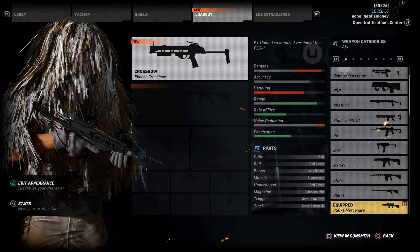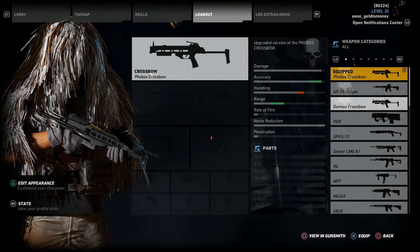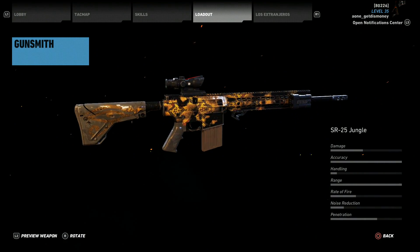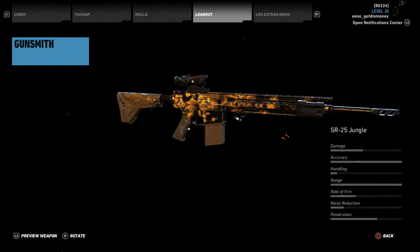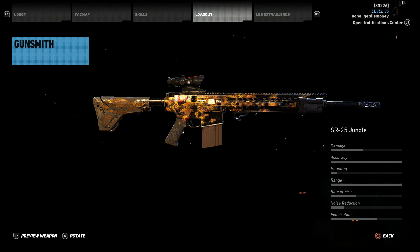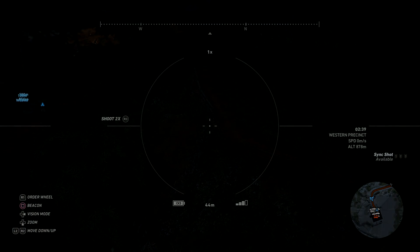Now that we've killed the fourth and final mole and finished all four headhunter side missions, here's what we got for it: the SR 25 Jungle. It's a semi-automatic sniper. We're not gonna be able to customize it because it's one of the unique weapons, but that's what you get after completing all four headhunter rebel activity side missions. I hope y'all enjoyed the video — I'm A1, thanks for watching.